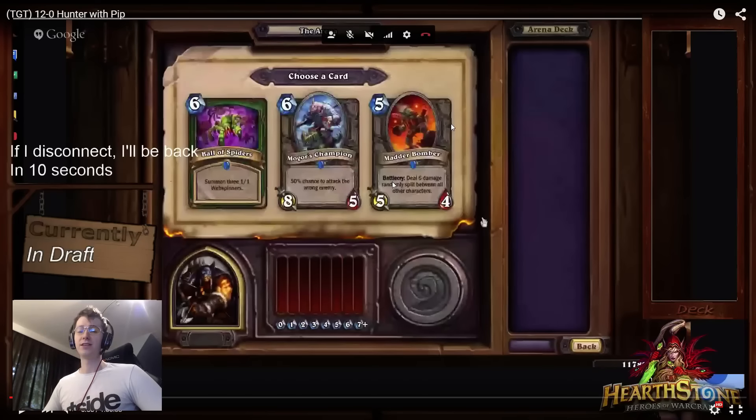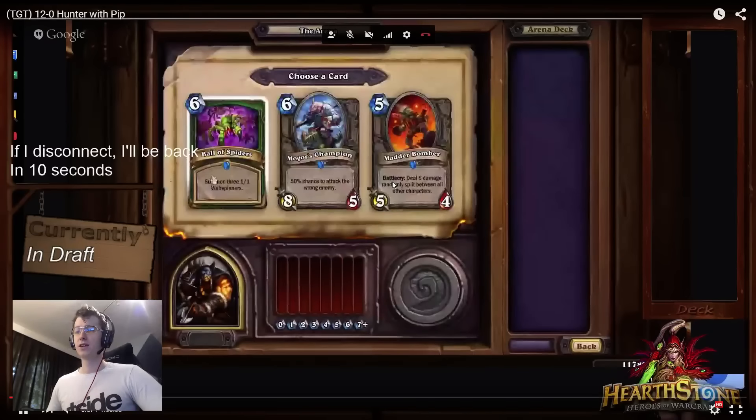Sometimes Madder Bomber is great, but we can treat Ball of Spiders as a draw mechanic. A good comparison would be Sprint in Rogue — you draft a fairly low curve, grab Sprint at the end so that when turns 7, 8, 9 come around you use it, grab 4 new cards, and you're not going to run out of steam as fast. So I'm very fine picking the Ball of Spiders.